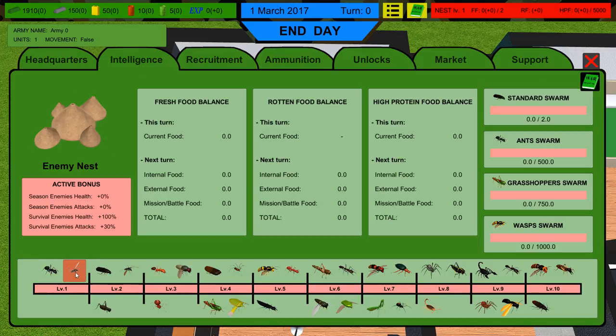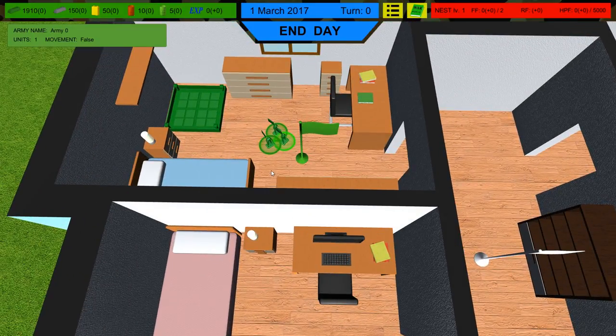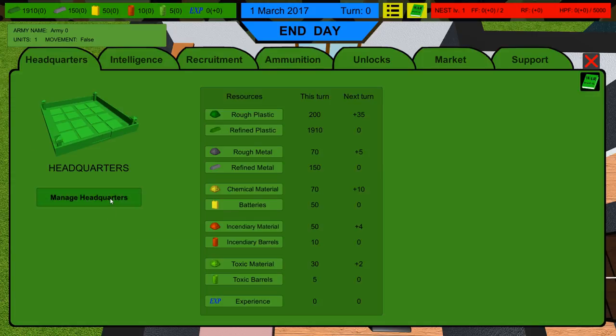The intelligence tells us we're mainly fighting mosquitoes and ants at the beginning — not too bad. And the mistakes I made in the previous campaign will not be made this time around. Let's go to the headquarters and manage that.